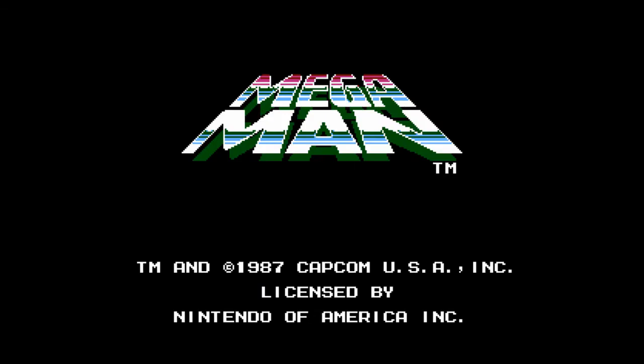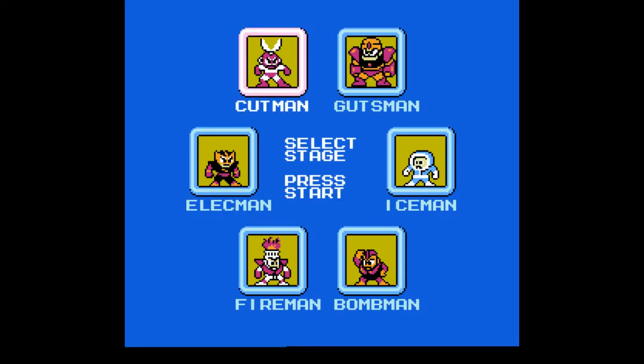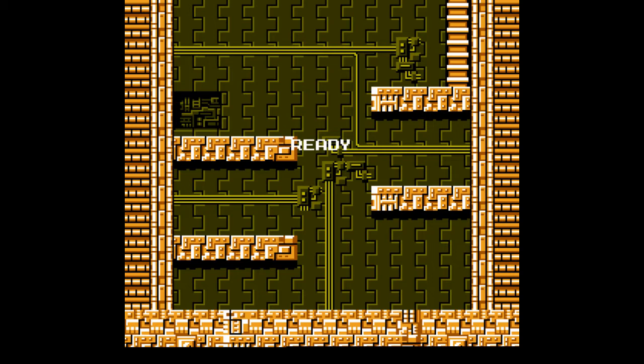Hello! It's the second instalment of Mega Man's double feature. Let's take on the ever so annoying Elec Man. The stage is annoying from the get-go — try to do an annoying jump where you just pop your head up. See, I can't make the jump.